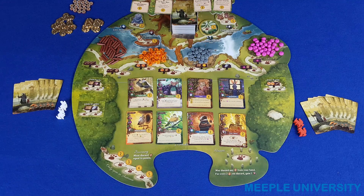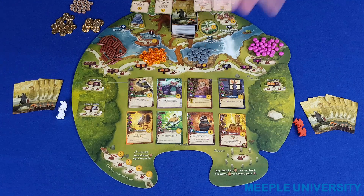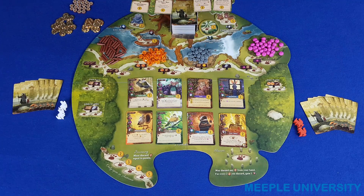Everdell is played in a series of turns, and beginning with the first player each player will take a turn going clockwise around the board until the end of the game. On a player's turn he or she will take one action out of the three possible actions that are available.